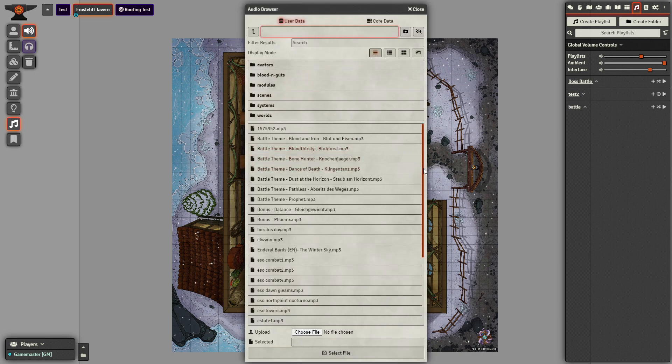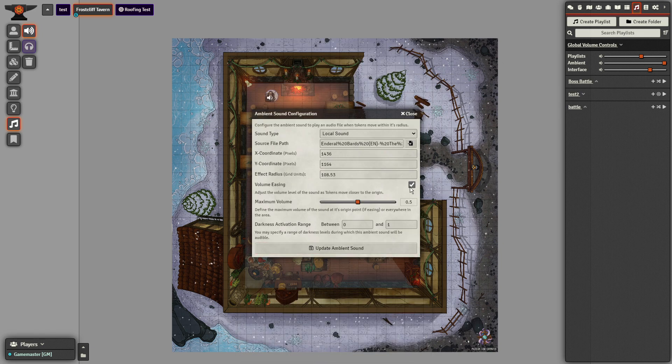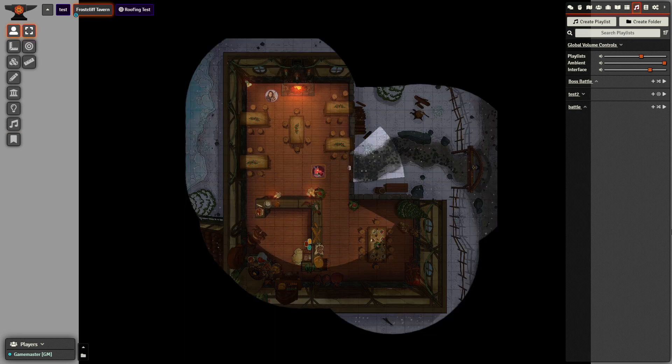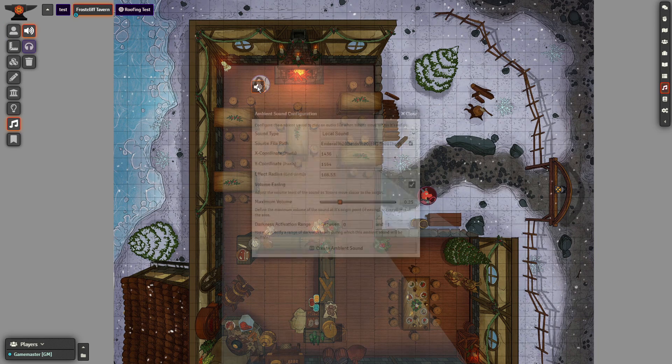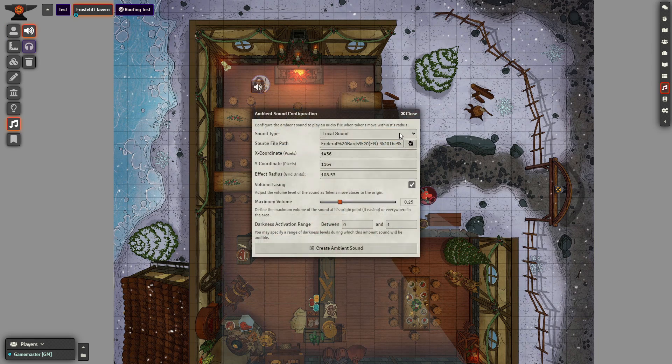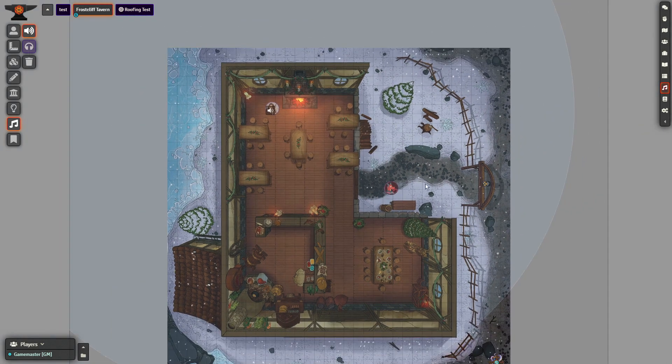For starters, the easing actually works now, and if configured correctly, you won't even notice the point at which the audio completely fades out. It'll still abruptly end if you go around a corner, though this can be fixed by making it a global sound, if you don't mind the audio passing through walls.